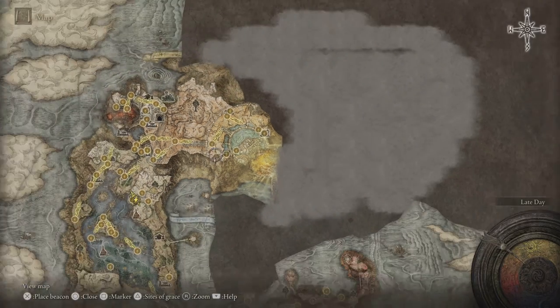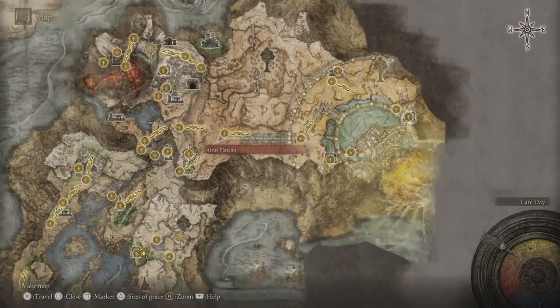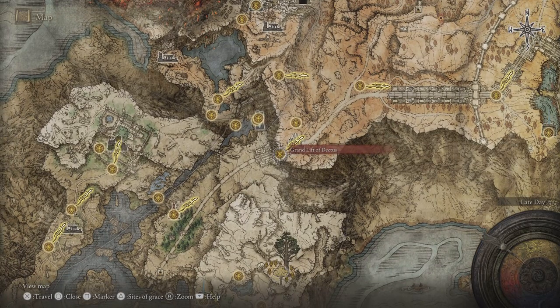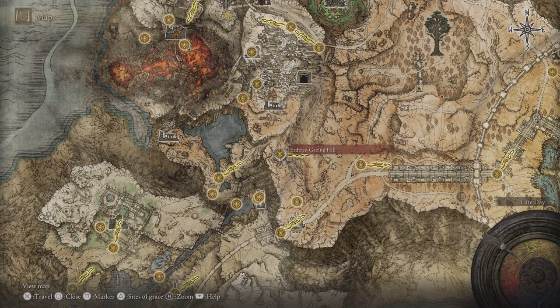The second place is over here on the map — it's a Sealed Tunnel. To get here you either have to get the Grand Lift of Dectus activated or take an alternate route. I've got videos on both of these and I'll share the links in the description below.